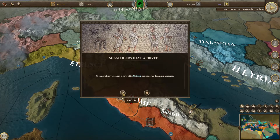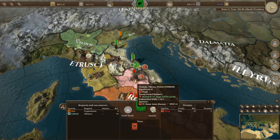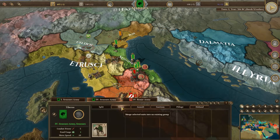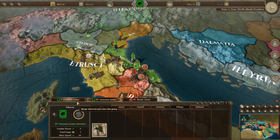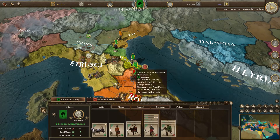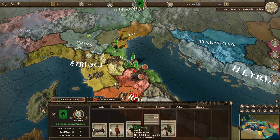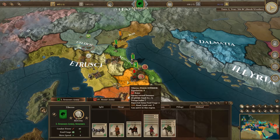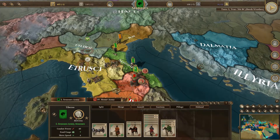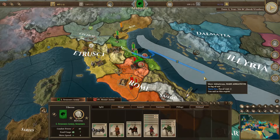We have found a new ally - it's nice to have allies. Unbreached walls, one of two. The enemy power is short. Senones army one and army two. Senones army one has three cavalry units. The warriors have replenished. Food usage is seven, forage value seven - so these guys can feed themselves. I've got a perfect army right here.